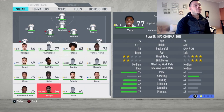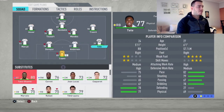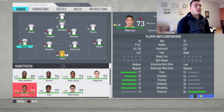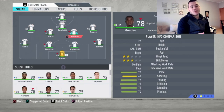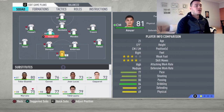Moving on to right back, that is going to be Rafael. For me, the best all-around right back in this Lyon team — you're gonna enjoy playing him on that right side. The left back is going to be Kone. The speed is there, physical and defending on point, so we're gonna use him. That's it for the defense.